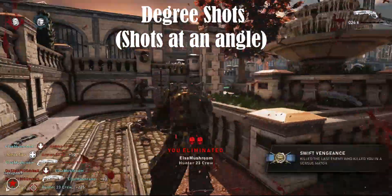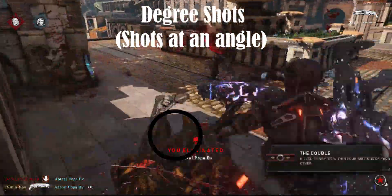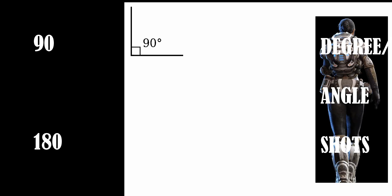What I mean by degree shots is precision and consistency based on fast and calculated deep presses on our thumbsticks at a 45, 90, or 180 degree angle. The 90 and 180 are the most key ones for this video for better shot placement from what we're facing.